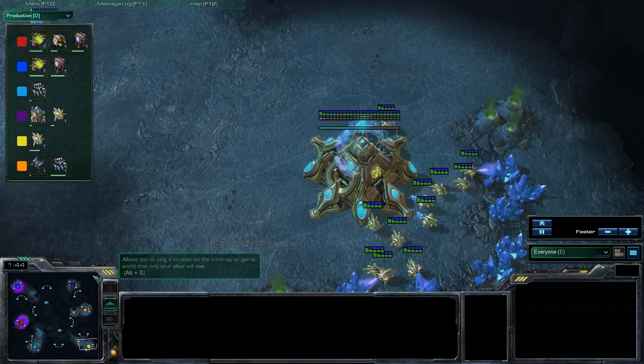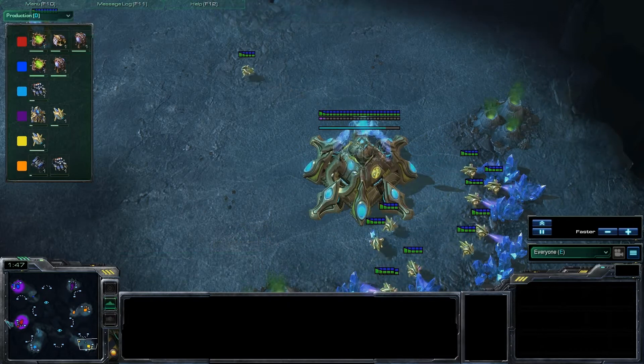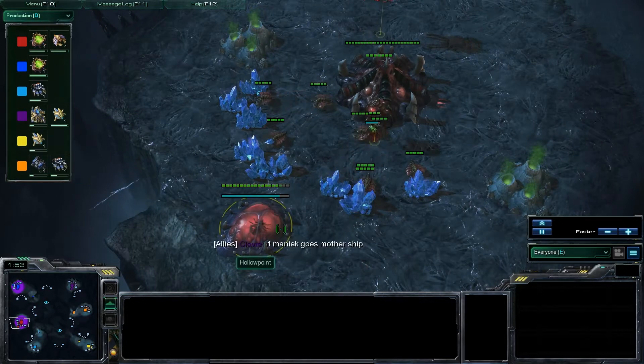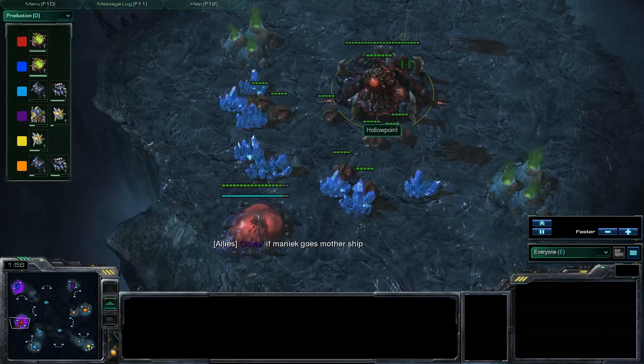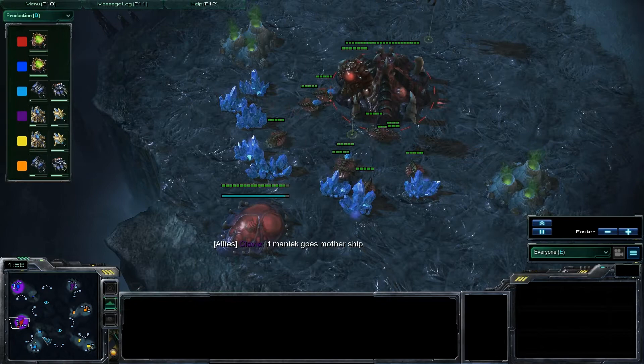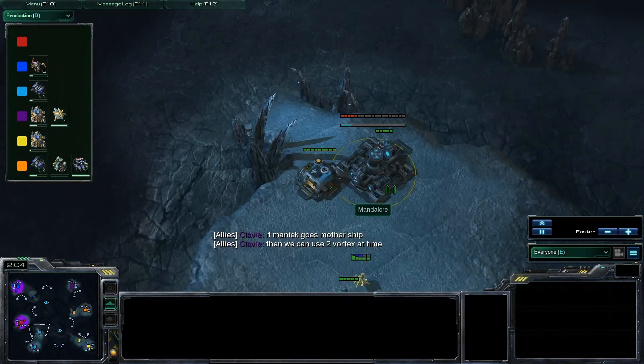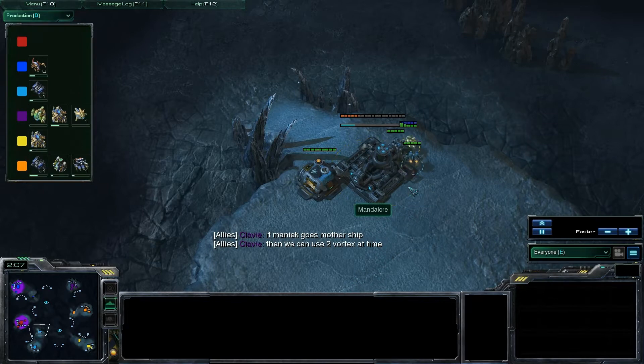We're just going to be checking out what happens in this game. We've got a couple of early spawning pools coming down. I believe this may have been 8 pools, maybe 6 pools, something like that. So it looks like Team 1 may be going for something a little bit crazy. Of course, the Terran player is going as fast as it can, but he's not going to be able to keep up with a 6 pool.